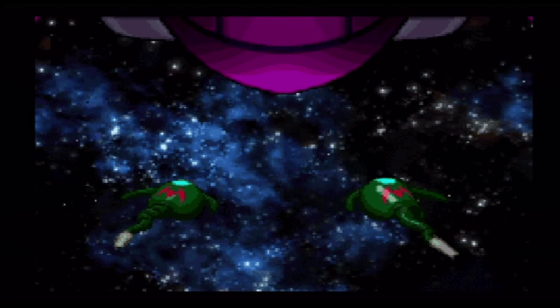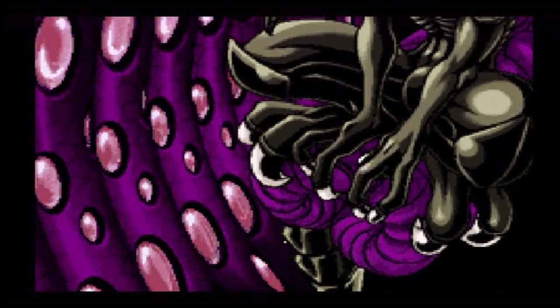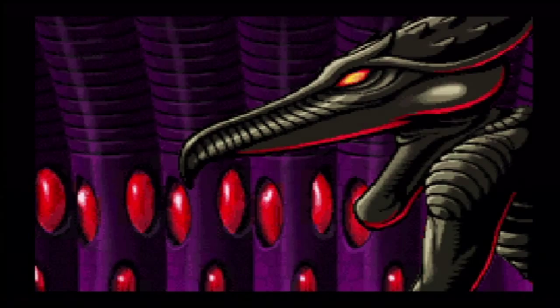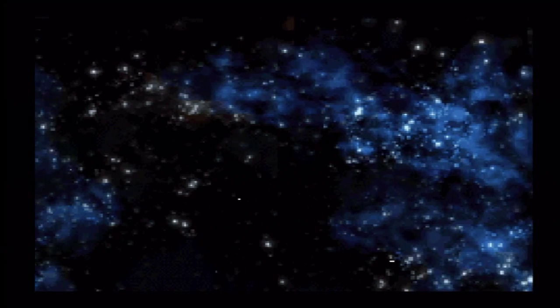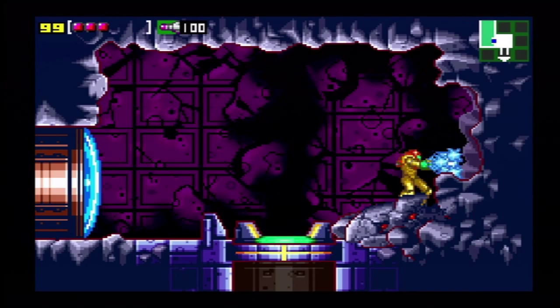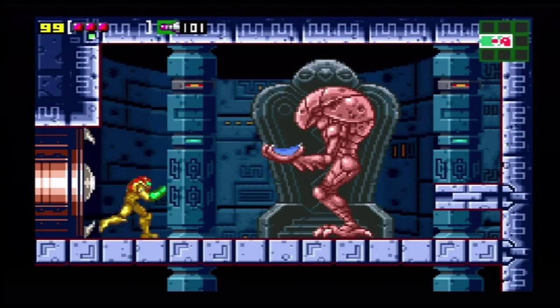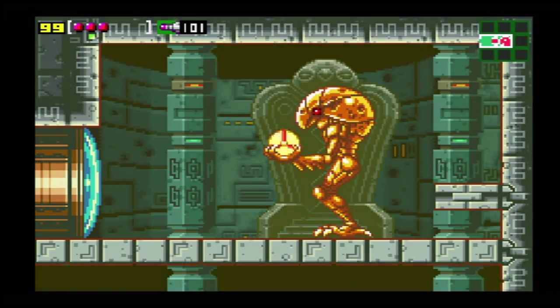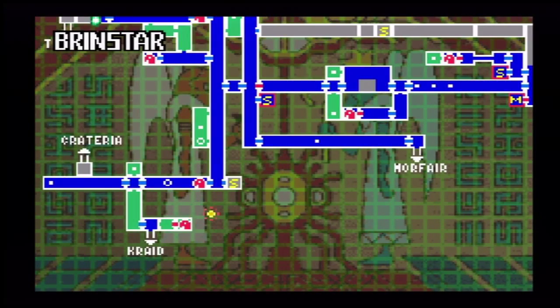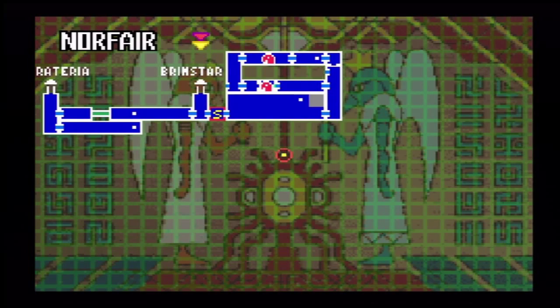Cutscene — it's the Space Pirates, and the trademark boss of this entire series: Ridley! What is he doing here, being all awesome in his pterodactyl likeness? Anyway, this wall crumbles as you exit this area. On the other side of this door is one of these Chozo statues, which will tell us where to go next. Apparently we're backtracking to Norfair — I know what item that is, yay.